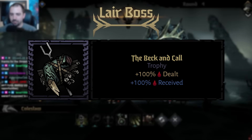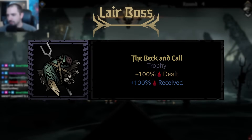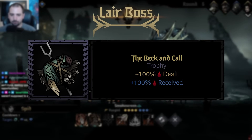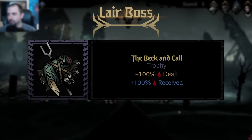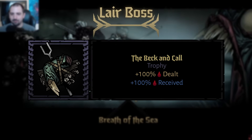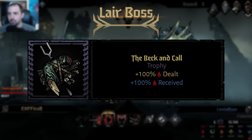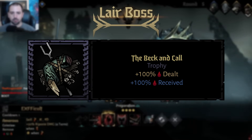The flip side of Beck and Call is that bleed is a very common damage over time type — cultists use it, and at least one confession boss likes to use it. Having this trophy can be very detrimental in many cases. If you put it on to reach the Mountain, the first two cultist fights you deal with have bleed, so you have to be very careful if you choose to use it.